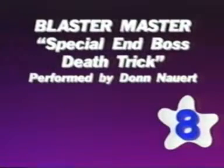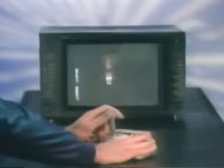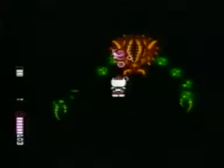In Blaster Master, this trick will let you wipe out the bosses at the end of levels 2, 4, 6, and 7. Toss a grenade the instant it hits a creature. Press the start button to pause. Wait at least one minute.